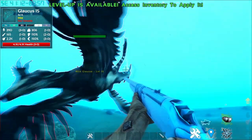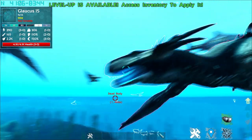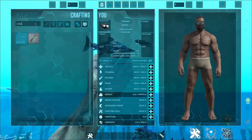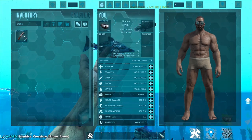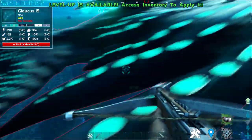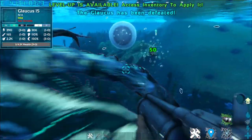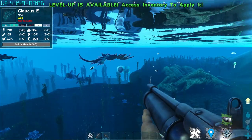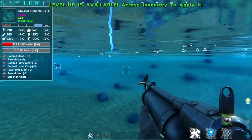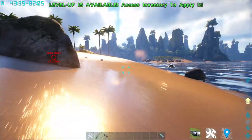There we go. So once you feed it 10 times, it will proceed to challenge you. When it's challenging you, you can see that the health bar is about to hit. As you can tell, it's pretty fast. And once you defeat it, it will drop its egg and leave. So this is how you actually tame the Draconis Glaucus — you don't tame the creature itself, you actually pick up the egg and raise it, similar to all other wyverns in the game.